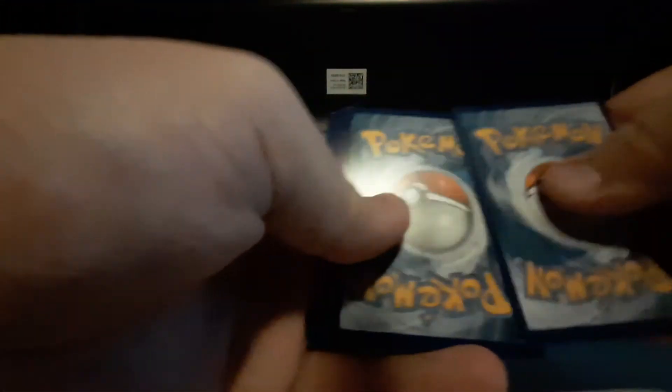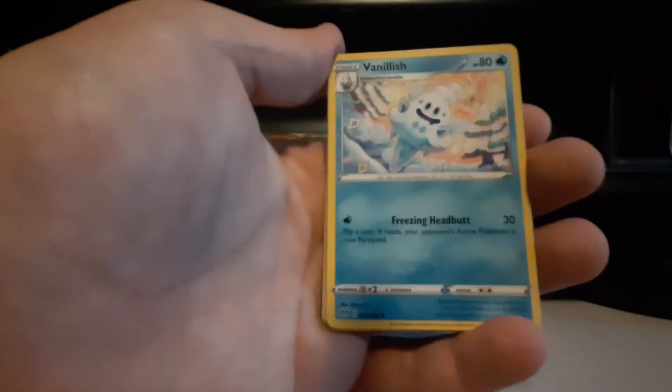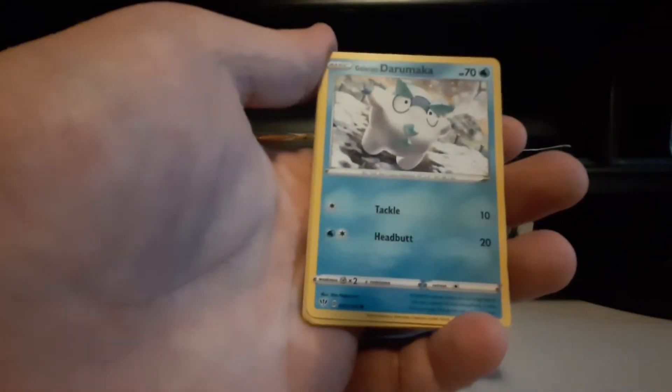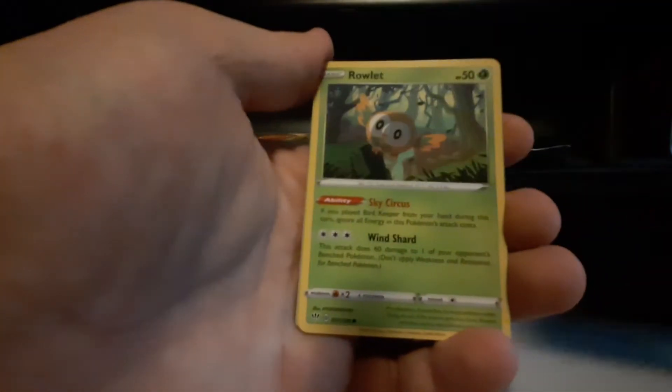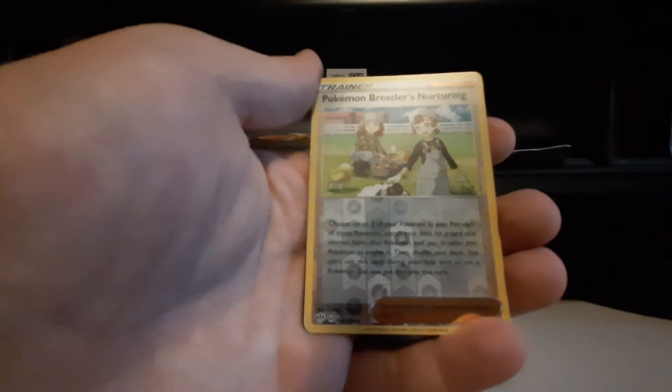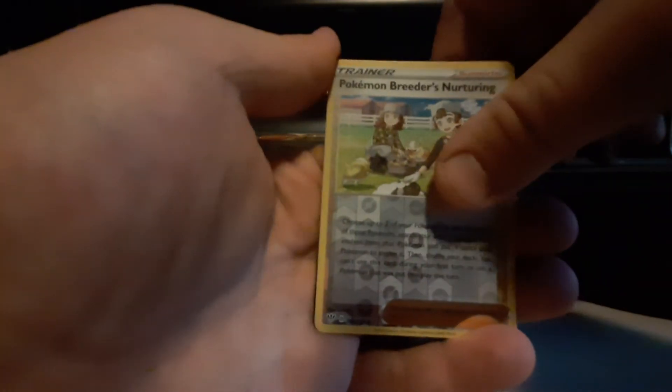Darkness Ablaze pack, let's go - or another V would be nice. One, two, three, four to the front. We got Fire energy! We got Vanillite, Polteageist, Solrock, Galarian Darumaka, Centiskorch, Rowlet, Squovet, Spinarak, reverse holo Pokemon Breeder's Nurturing, and oh we got a V - Crobat V! I'm happy with this, I haven't got a Crobat yet. He looks pretty good.